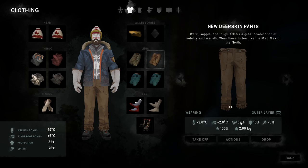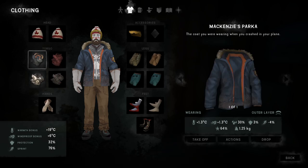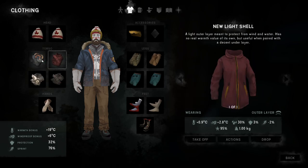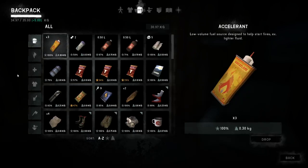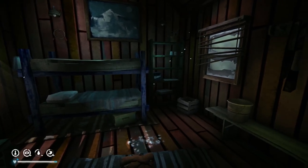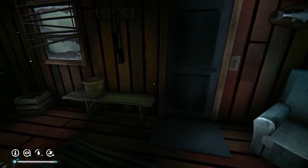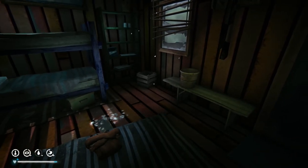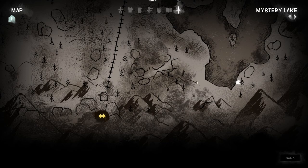They're really warm and pretty good against water too. We're doing really good on gear, though we could use a couple new jackets. We'll let that happen organically, hopefully we'll find something. We did this quest for the Forest Talker — had to go get his supplies and evidence at the dam, and we just finished that. Now we have to go to Forlorn, which isn't too far, but I think we have to go all the way around.